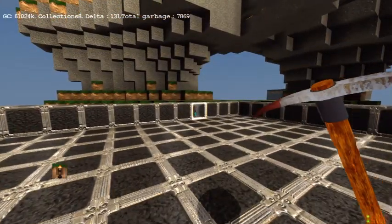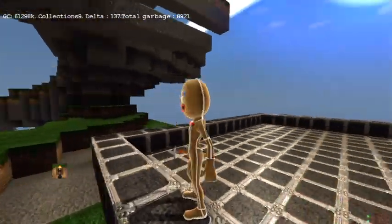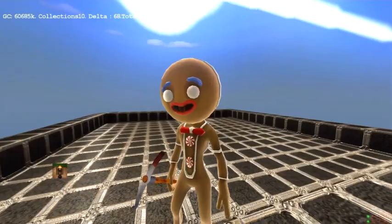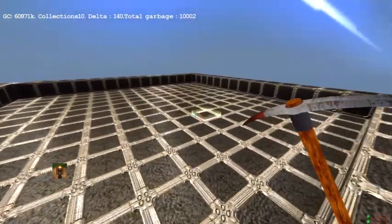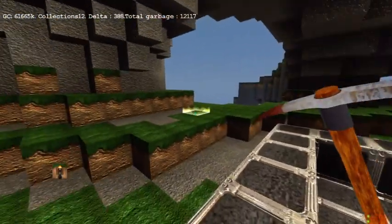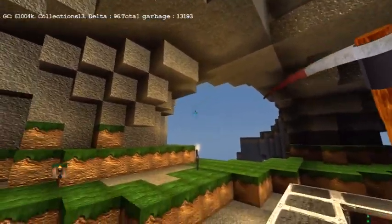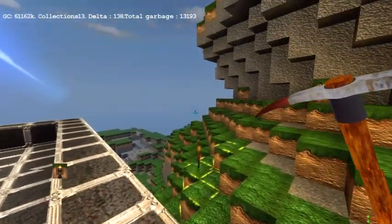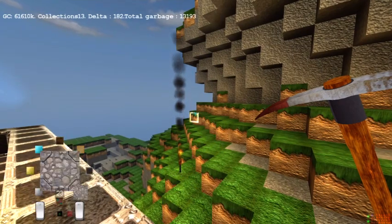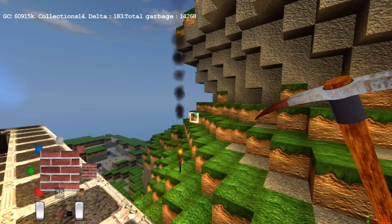A is jump. X deletes blocks — I'll have to go over here to show you. Y lets you look around your character. Use the right stick to look around. Left trigger pans out, right trigger pans in on him. RB plants a block, so plant a torch. If a torch has a block above it it won't have black smoke on it, but if you put it where there's nothing above it, black smoke will come off.